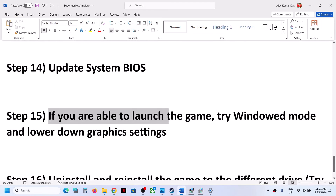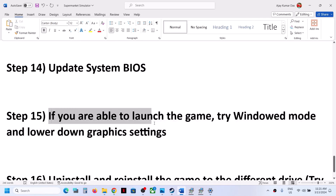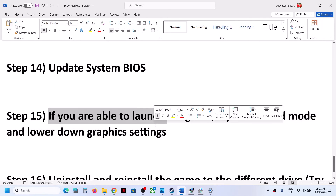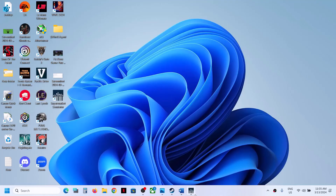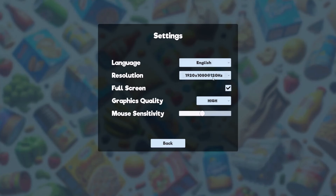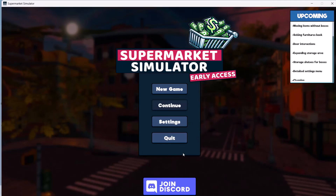If you are able to launch the game, switch to windowed mode and lower the graphics settings. In the game settings, if the resolution is set to 4K, try 1920×1080 or lower. If it's set to full screen, uncheck it and try windowed mode. If graphics quality is set to High, try Medium or Low and check the performance.